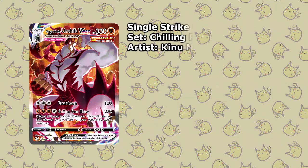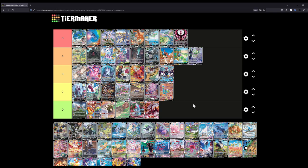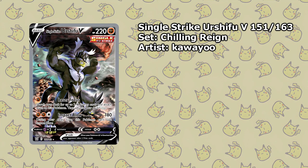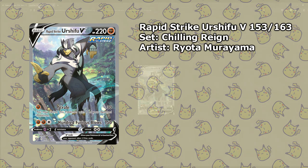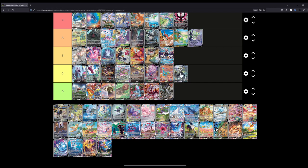The Single Strike Urshifu VMAX goes at D. I don't really like Urshifu that much anyway, but the Rapid Strike illustration is definitely multiple steps above the Single Strike for me. The Single Strike Urshifu V, the normal one, is also D tier — it's just him lifting a big rock. For the Rapid Strike, he's standing on a pillar trying to train, and for some reason this looks so much better than the Single Strike — maybe because there's more going on in the background. So that's four Urshifu cards ranked.